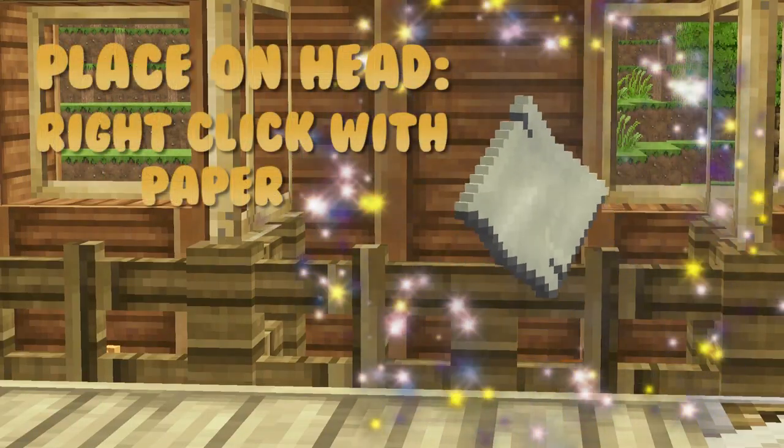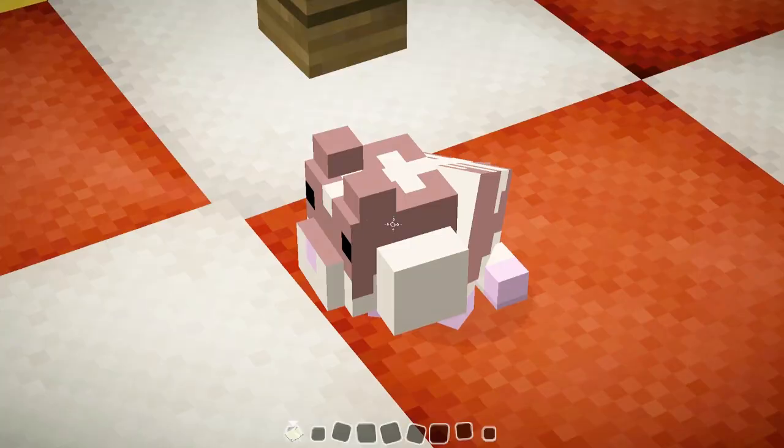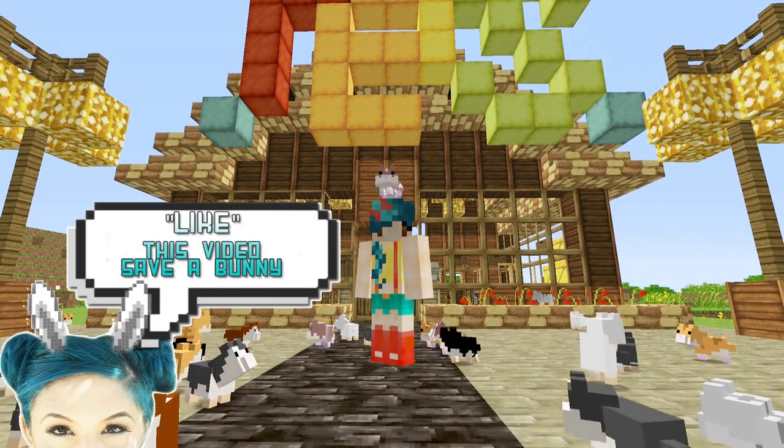And to place them on your head, what you're going to do is get a paper and right click them. And there it is on my head.